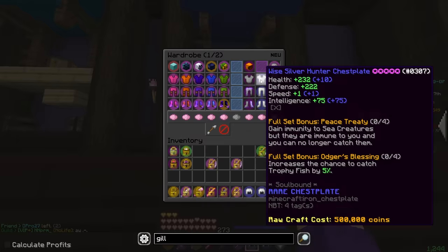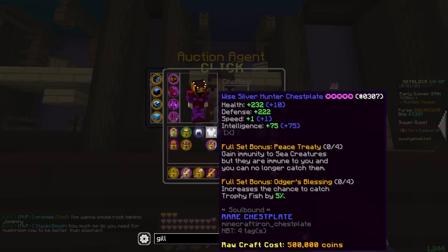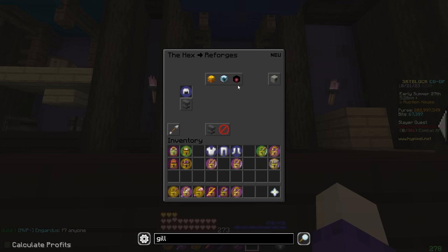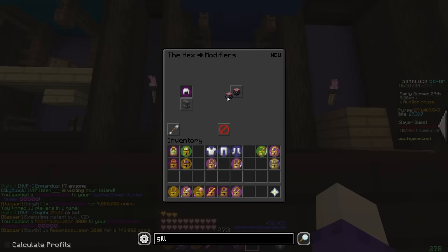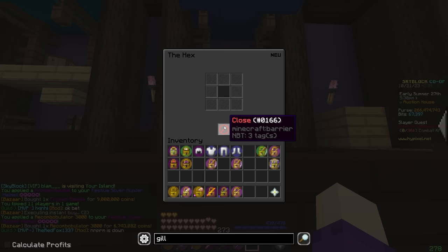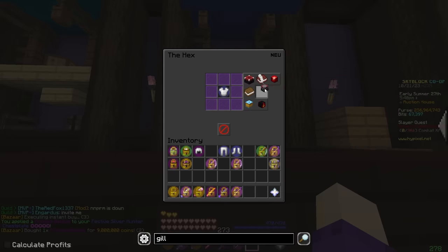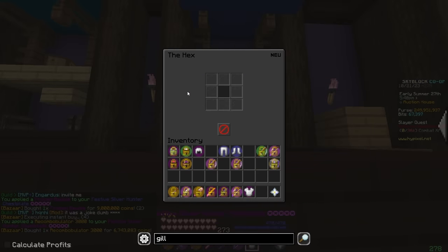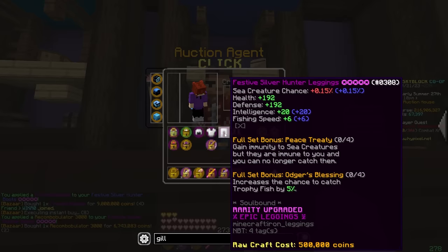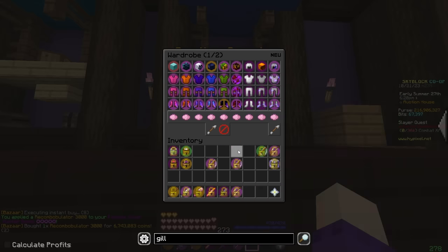We're going to go ahead and put some stuff on my hunter armor, because I'm going to be doing a lot of trophy fishing and this stuff's a little bit lacking. Pretty much we're just going to be putting Festive and a recomb on it. There's really no point to put Bobbin Time or anything on it, because you essentially never trophy fish with people. And that's the last one — now it looks all pretty and nice and cool, and it can go straight back into the wardrobe where it belongs.